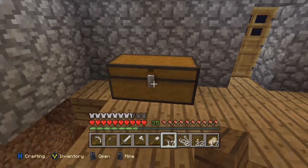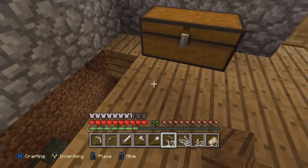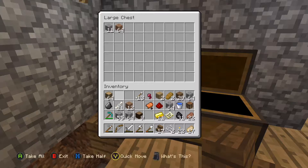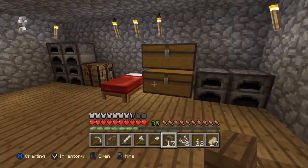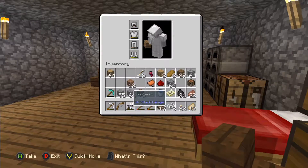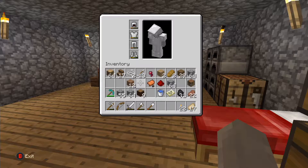Last episode we moved this chest over here, and I cleared a bit of that out because it was getting on my nerves. I'm gonna fill that in with cobble. We'll move some of this stuff so we can have some room - we'll put cobble there.